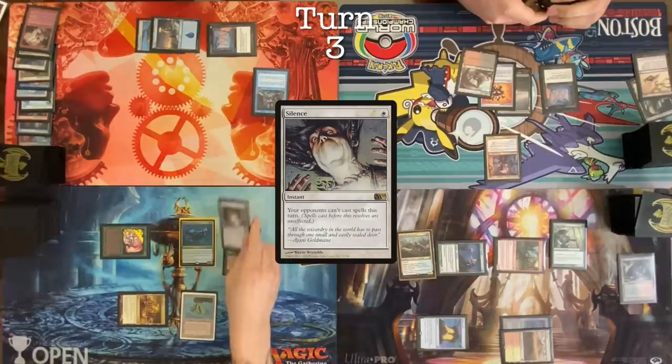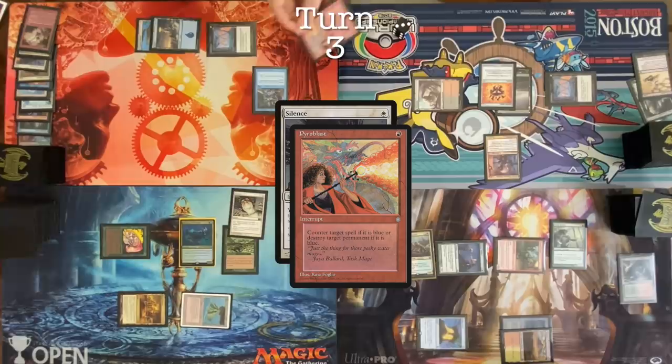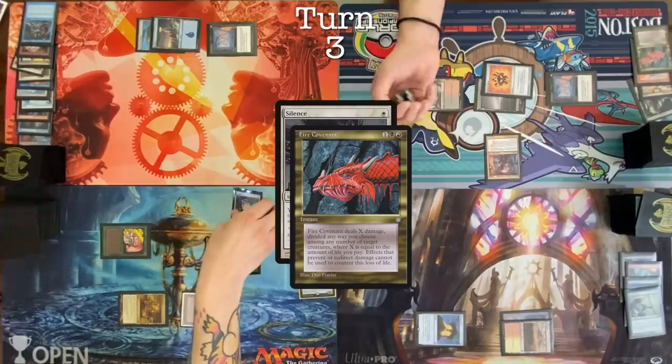In your upkeep, I'll cast Silence. May I draw a card? No. Why would you do such a thing? Pyroblast targeting Rhystic Study. Paying for Rhystic Study. Cast a Fire Covenant for nine. Now I'm going to see if Mana Crypt does three damage this turn. It does. And then I draw a card.